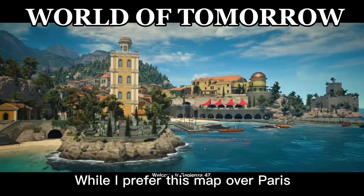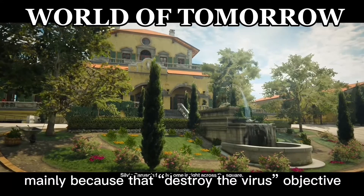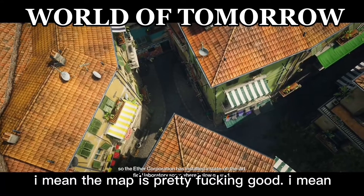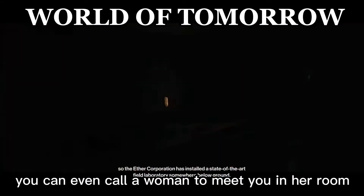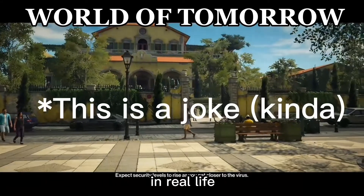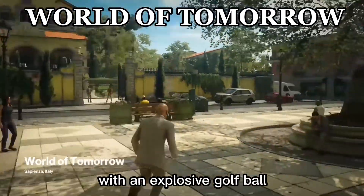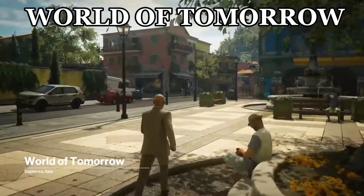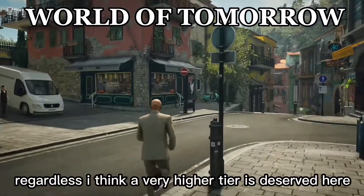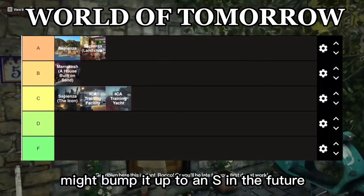While I prefer this map over Paris, I'm probably gonna give it an A tier. Mainly because that destroy the virus objective has become incredibly tedious. The map is pretty fucking good though. You can even call a woman to meet you in her room — something that no Hitman player will ever be able to do in real life. You can also traumatize Silvio, or maybe you wanna blow him up with an explosive golf ball. This map is just always fun to play, but the virus objective is a real chore. I think a very high tier is deserved here. Might bump it up to an S in the future.